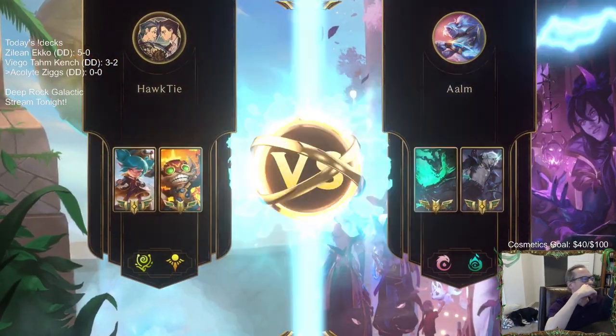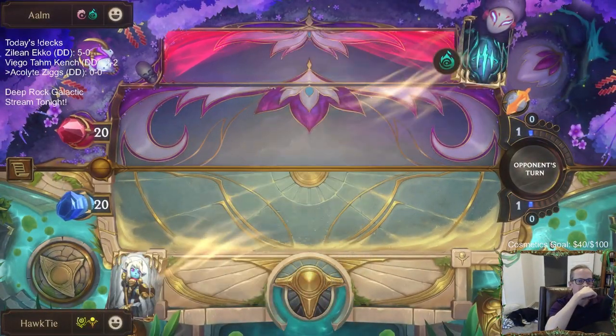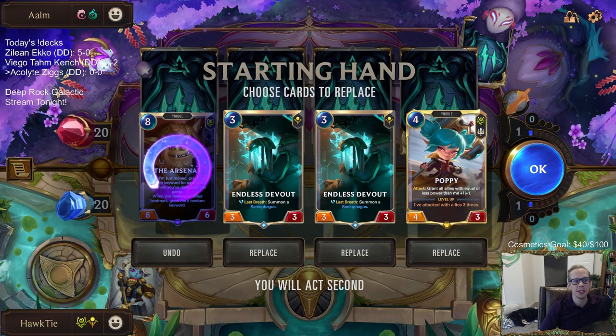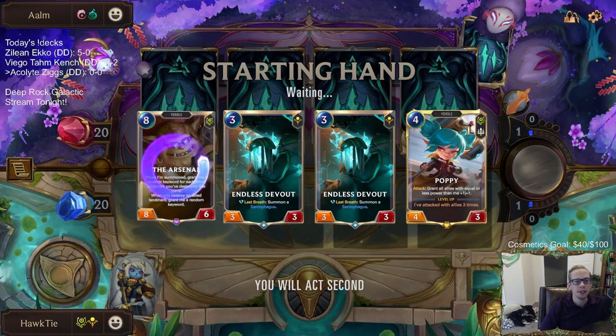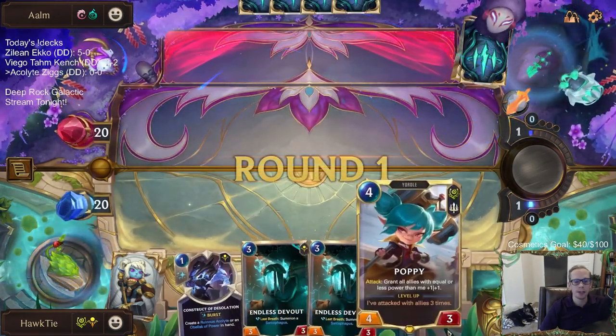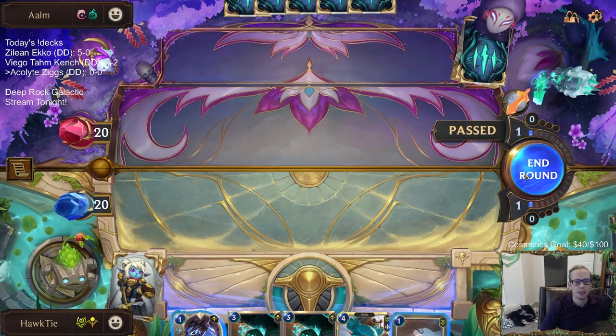Okay, so we have Viego Thresh as the opponent. I like the Endless Devouts to start - they're always good. We'll always send the Arsenal back. Poppy's just such a good card, so we'll keep her. Probably going Endless Devout on three, Poppy on four, so we're not playing the other one for a minute.